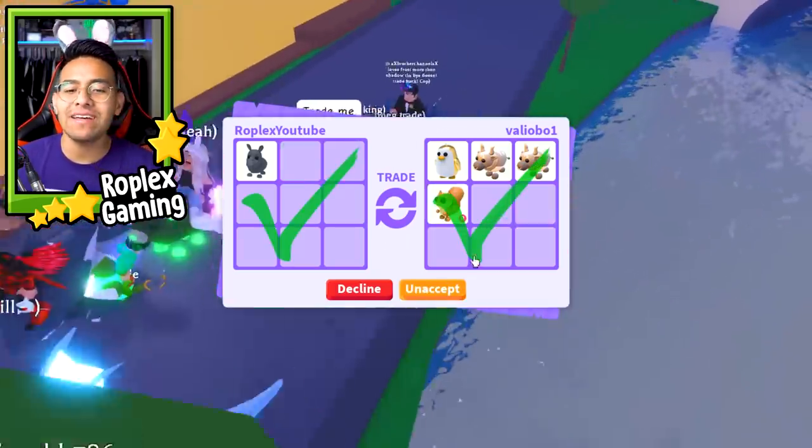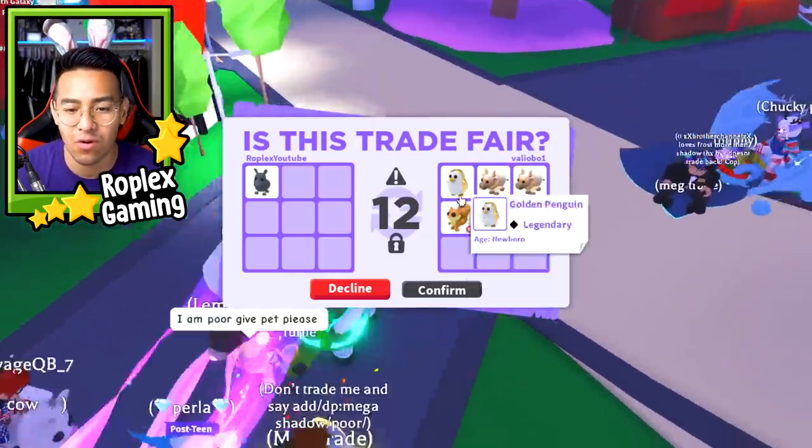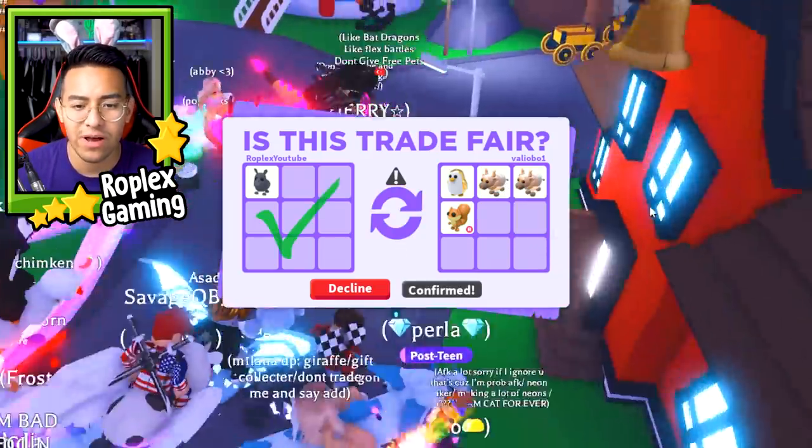He did toss up a Squirrel, two Metal Oxes, and a Golden Penguin, which is a Robux pet. These two are Robux pets, and then these aren't in the game anymore. However, when they were in the game, they were really easy to get. Let's go ahead and hit confirm.